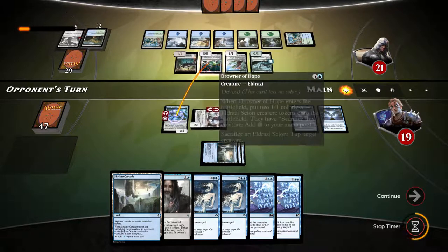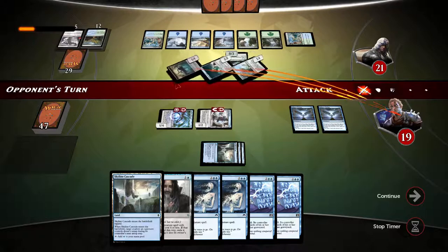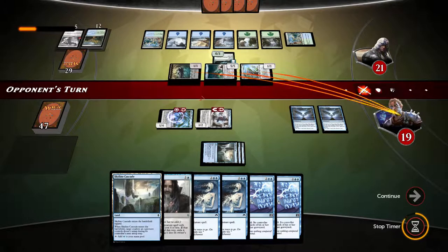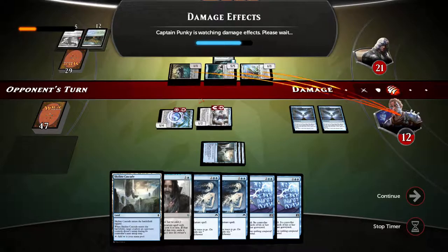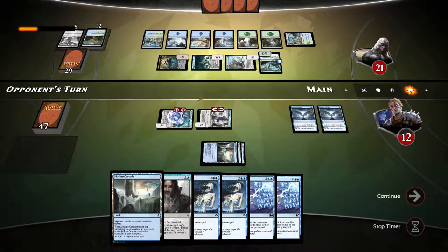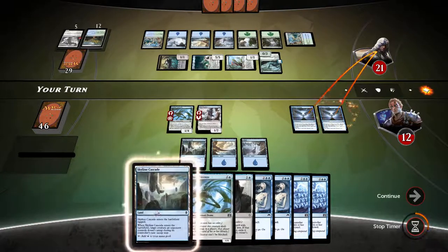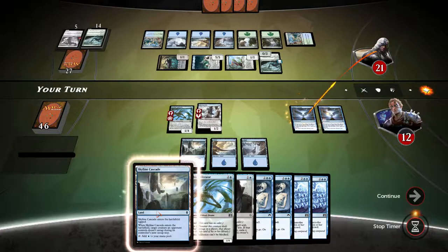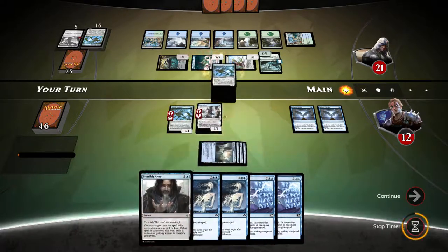Drowner of Hope — tap target creature. I was going to let him swing anyway, and if he swung with the Scion... well, he doesn't realize what I was going to do, which was probably a very inefficient play anyway. We're down to 12 health. Let's see what we draw into. Opponent still has something but chooses not to play it. We tap our opponent further. Skyline Cascade on him, another Infiltrator — and next turn we'll have any counters we want.